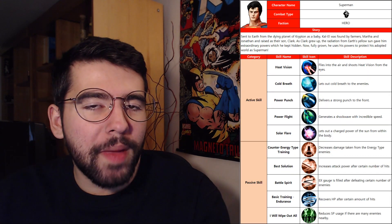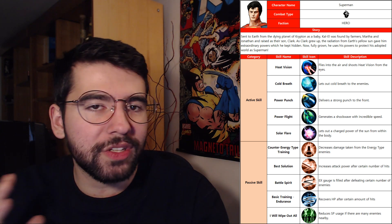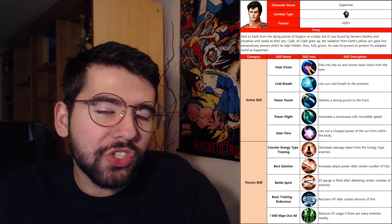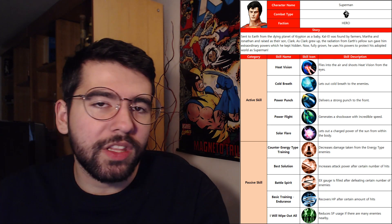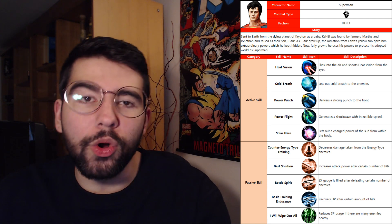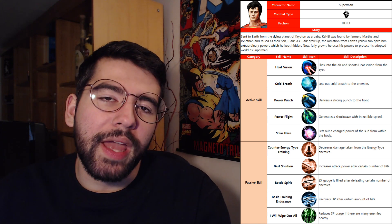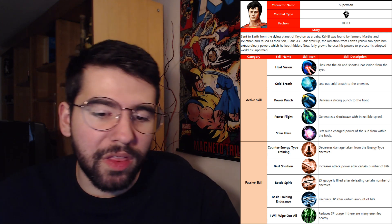Then we have a similar character setup for Superman. He's a fist type character and his faction is hero. His active skills are fairly straightforward — Solar Flare sounds a bit interesting. There's also a video on that website showing actual animations for some of his skills if you want to check it out. For his passives, he has decreased damage taken from energy types — which feels like a standard passive based on character type or faction — and attack power increases after a certain number of hits. His EX gauge is also filled after defeating a certain number of enemies, and there's again the mention of both HP and SP, similar to Lex Luthor. It's pretty cool to see so much depth already developed for these characters.